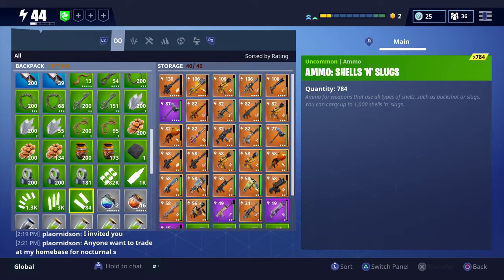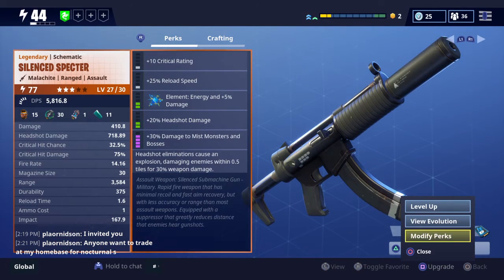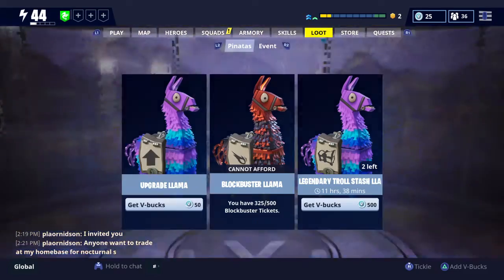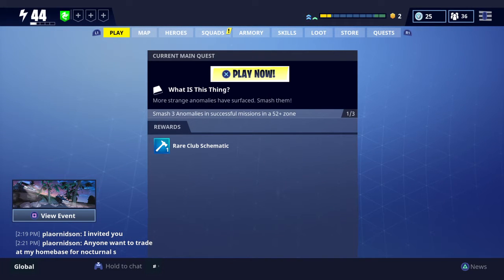A legendary this time! Ground Pounder or Silent Spectre? I think I had the Silent Spectre but I think I traded it - which was stupid on me. The Ground Pounder with Silent Spectre. I think I'm going to go for the Silent Spectre just because I don't think I'll keep the Ground Pounder. I'm happy with that. So we've got a Silent Spectre from this.